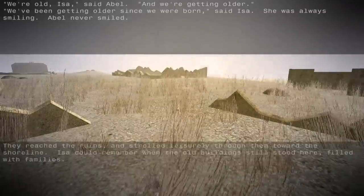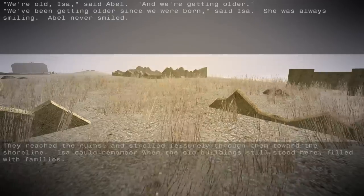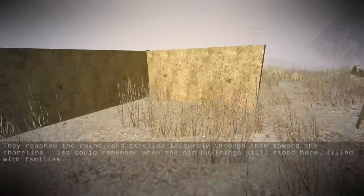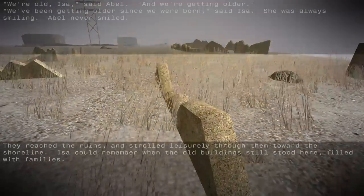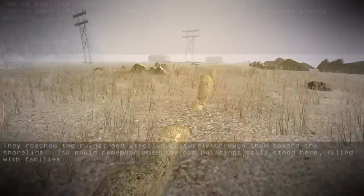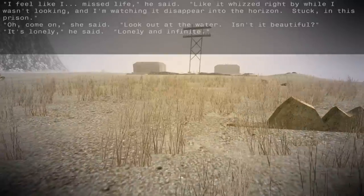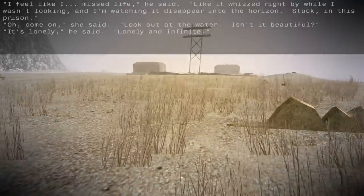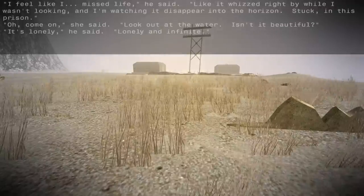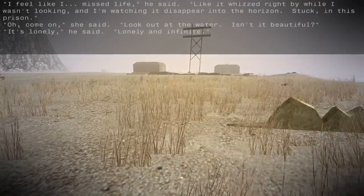Back to the top — the memories. 'We're old, Issa,' said Abel. 'And we're getting older.' 'We've been getting older since we were born,' said Issa. She was always smiling. Abel never smiled. 'I feel like I missed life,' he said. 'Like it whizzed right by while I wasn't looking. And I'm watching it disappear into the horizon. Stuck. In this prison.' 'Oh, come on,' she said. 'Look out at the water. Isn't it beautiful?' 'It's lonely,' he said. 'Lonely and infinite.'